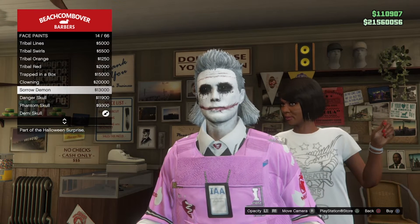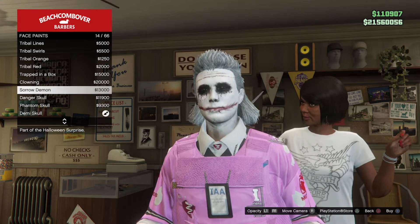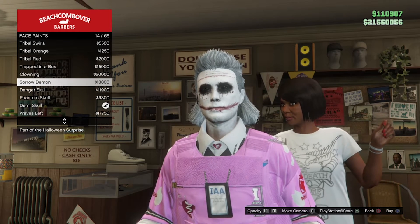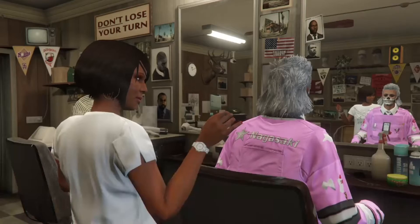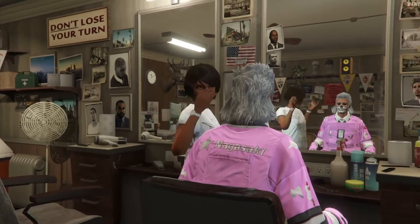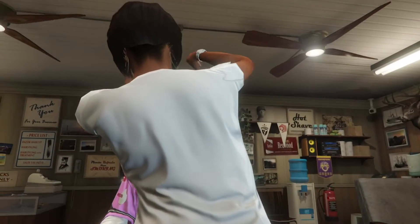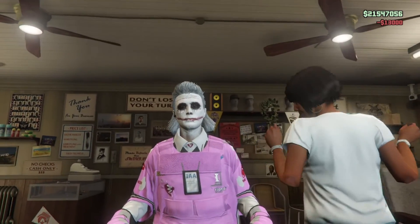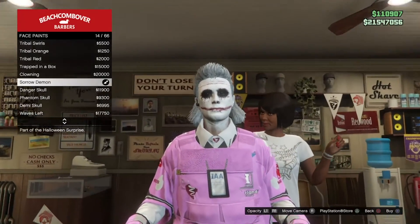In order to actually get the Halloween face paints, head over to any barber in the game. In the gameplay I'm going to the barber near the beach. From here, scroll down to face paints, and then scroll down a little bit until you see them. In the gameplay I only have four right now because the face paints aren't actually in the game yet.